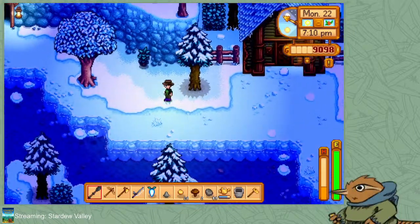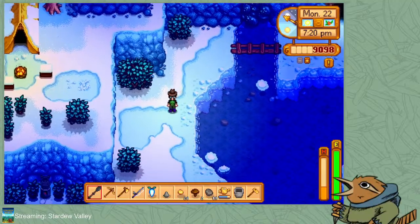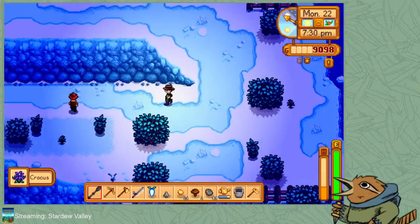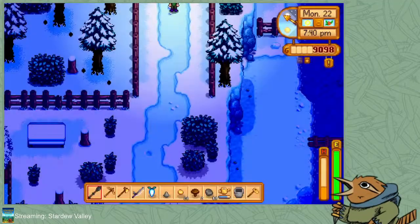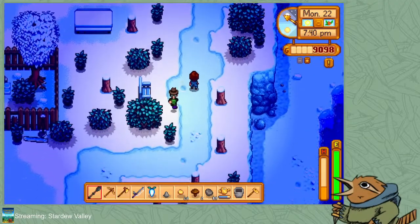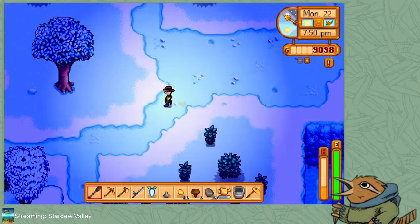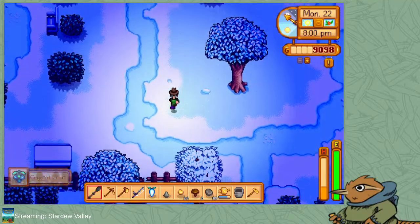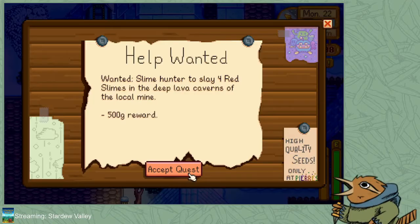Do I want to do any fishing right now? Hey Robin. I noticed my purple boots — my space boots that I got when I reached a certain level of the mines. Somebody needs something, maybe it's something I can help with. Let's slay four red slimes in the deep lava caverns — I'll accept that quest. We'll head back in there.